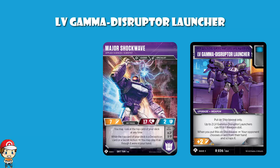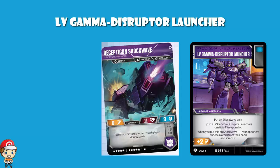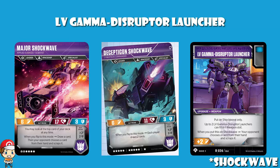We should look at the alt mode skills while we're here. Decepticon Shockwave: when you flip to this mode, each player draws two cards - nice draw for you, and hopefully you can take advantage of your opponent discarding and doing extra damage once you get back into bot mode. And then Major Shockwave: when you flip into this mode, you draw a card, then your opponent chooses a card from their hand and scraps it. If you can switch to this mode every so often so they discard a card, and play these upgrades every so often so they discard a card, you're building in a not insignificant amount of hand disruption.